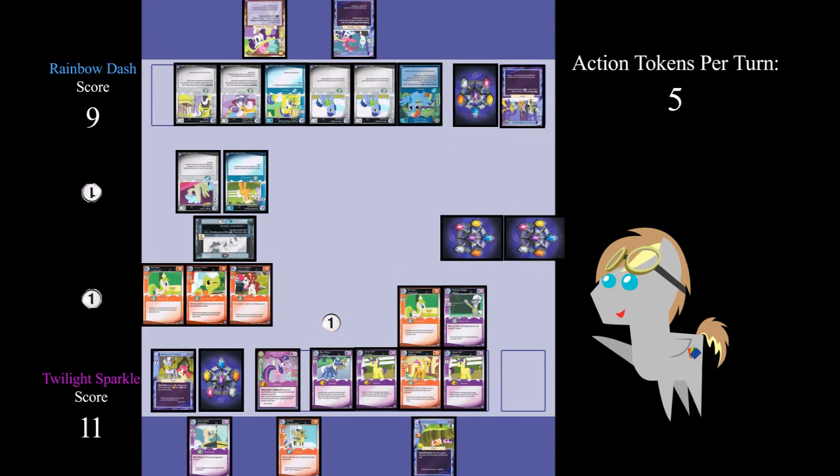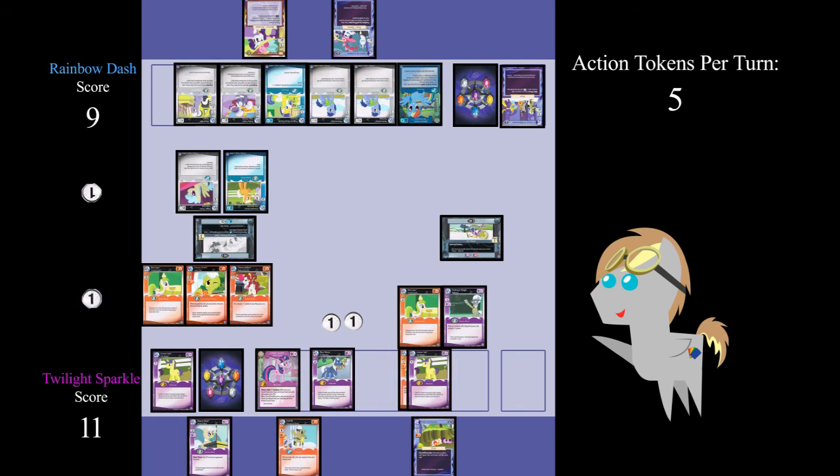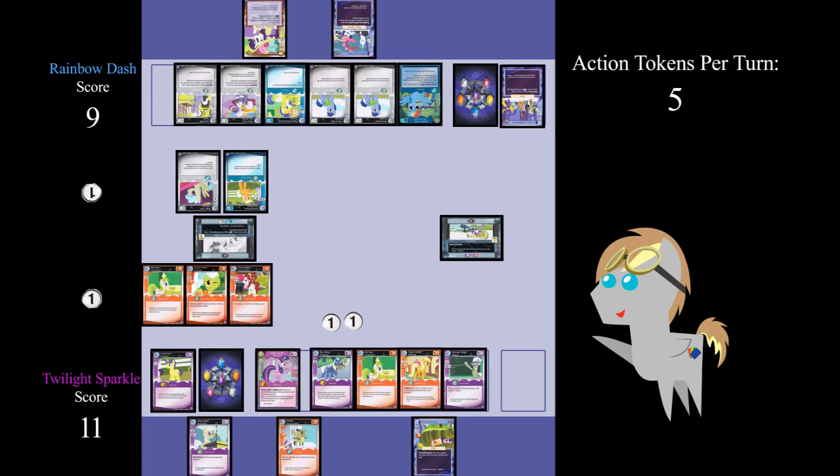Before she ends her turn, Twilight Sparkle checks her home limit. She currently has six friends with a home limit of four. Because she is exceeding her home limit, Twilight Sparkle must retire two friends — she selects Comet Tail and Comet Tail. Once she has met the home limit, she may end her turn. Rainbow Dash is also exceeding her home limit of four; however, because it is not the end of her turn, she does not need to retire any of her friends. So there you have it — a brief example of how the game works. There is more to the game such as villains, frightened characters, and combos, but for now this should give you a good idea of how the game works and flows. Until next time, I'll catch you on the flip side.